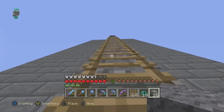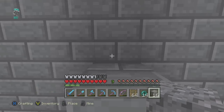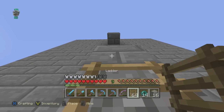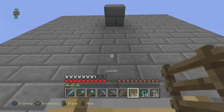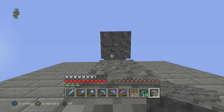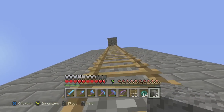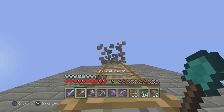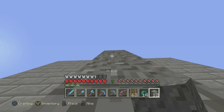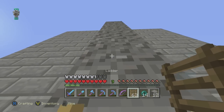You have no idea how long it's taken me to get all this stone brick, but as a result I've gotten a lot of other good things like iron and stuff. I basically just use my silk touch pick to dig through the mineshafts, and as a result I've just been getting smooth stone from it, and then turning that into stone brick for this. I've been getting a lot of iron and other stuff as well.